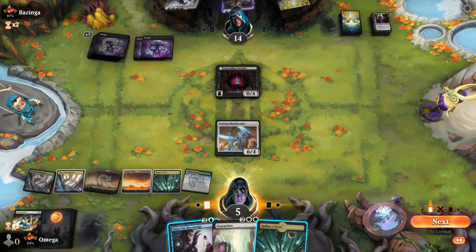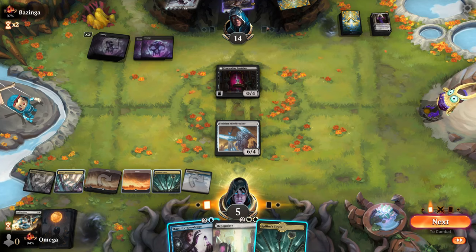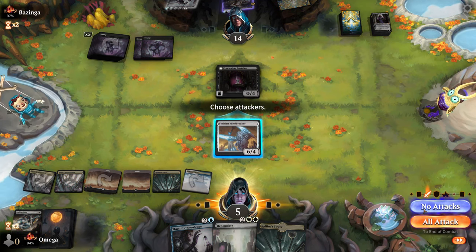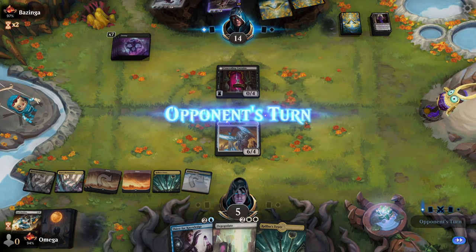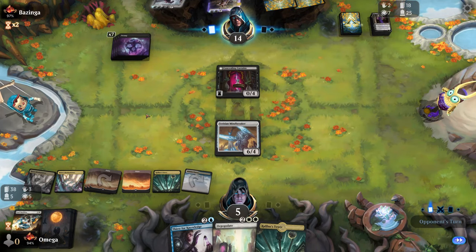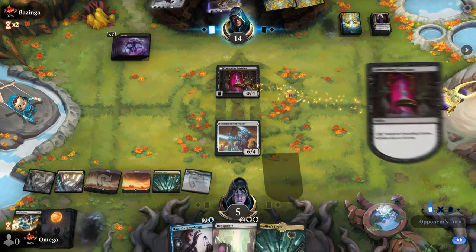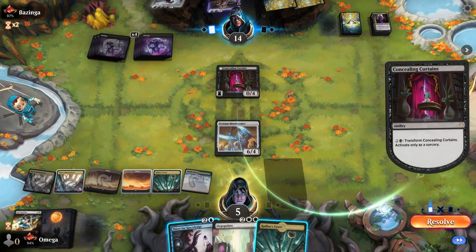That wasn't the right play — because if I attack he just transforms with menace and has enough mana to go Underdog. Definitely not my best decision. I really wanted to attack but realized after doing it that I'm at five life — that's not too much.